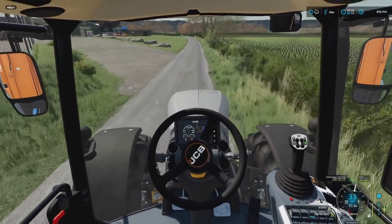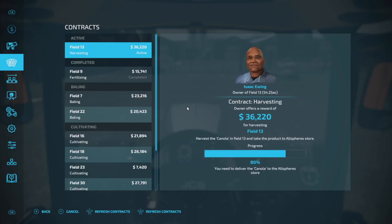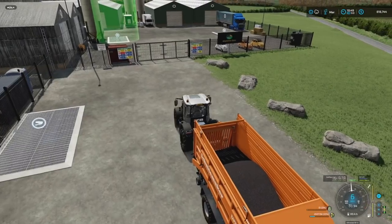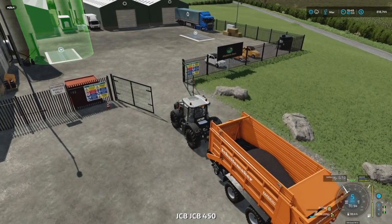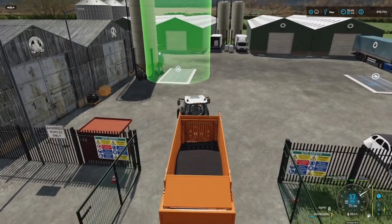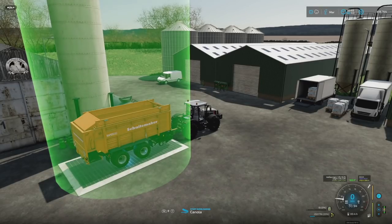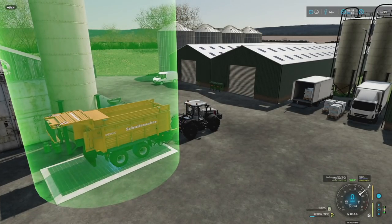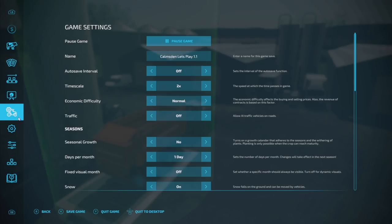The last thing we need to do for the contract is deliver the goods. I'm going to tag the delivery point so I know exactly which one it is. We're using our modified trailer so it's going to dump out a little faster than I want, so I'll go very slowly — about 50,000 liters at a time, halving each time. We've got about 250,000 liters of canola, so we need to sell about 125,000 liters first.